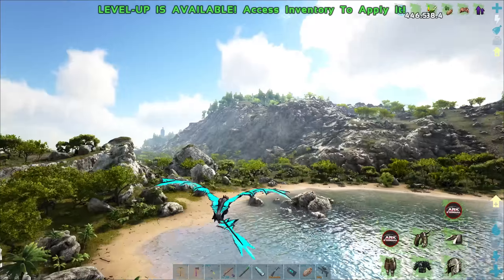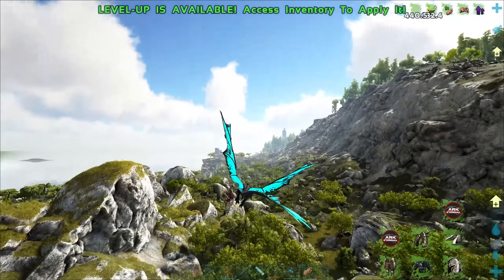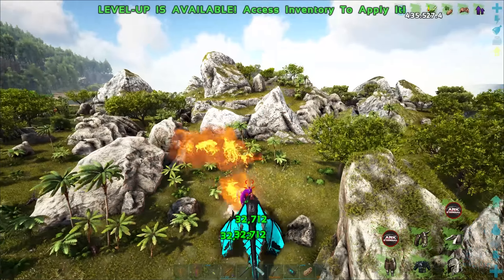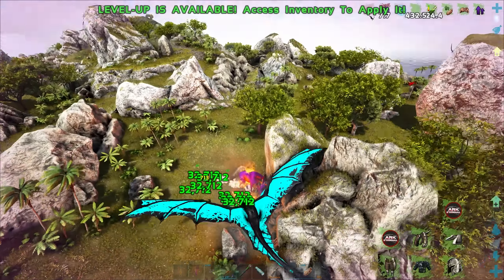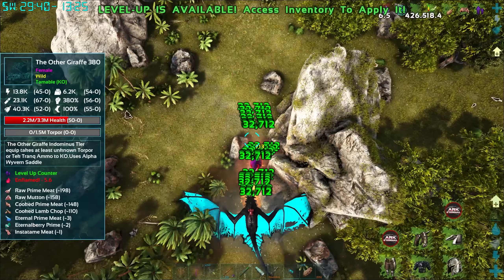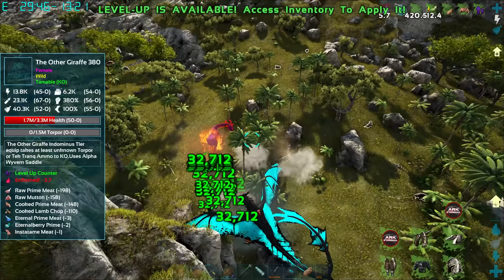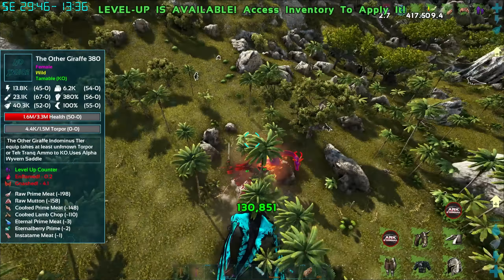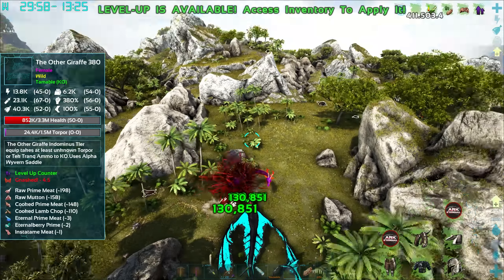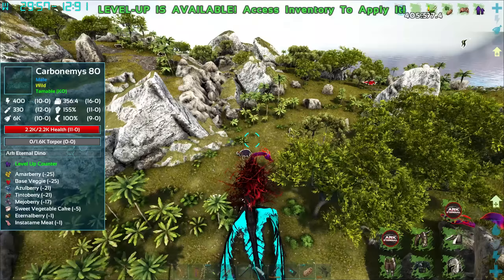We died to something called a Diving Wyvern — a wyvern that I think can like dive bomb almost, something along those lines. Actually pretty cool. What the crap are you? Indominus tier — it does unknown torpor. I don't know if I've ever had this guy. It's only a 380 so we'll worry about it another time, but it might get something cool as a drop.